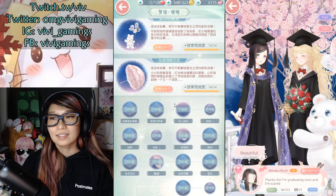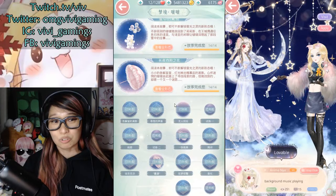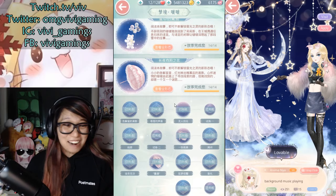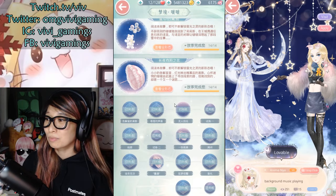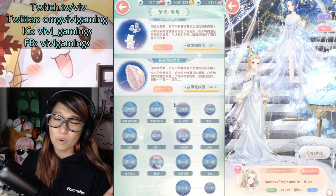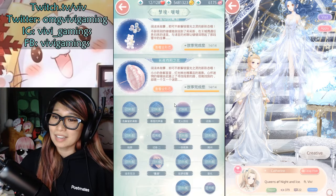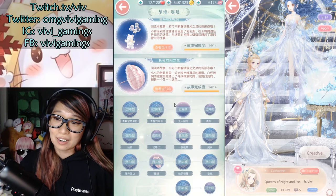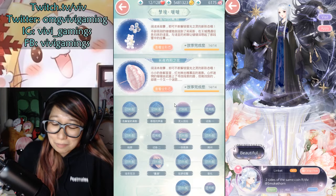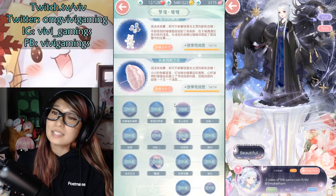Theory number three: this Dreamweaver is an out-of-season April Fool's joke — Love Nikki is putting this Dreamweaver out just to mess with us and we actually can't do it. Maybe we have to wait until Volume 2 comes out; I don't know when in the future, but that could happen too. What do you think about this Dreamweaver coming up? Are we going to get Volume 2, Chapters 1 and 2? Who knows — Love Nikki is full of surprises, so let us wait and see.